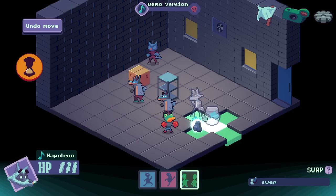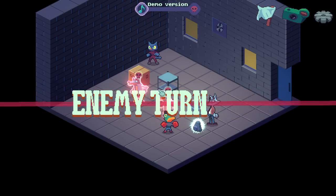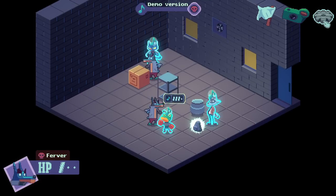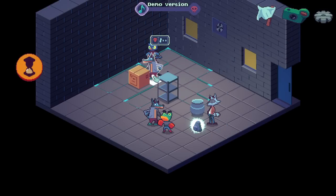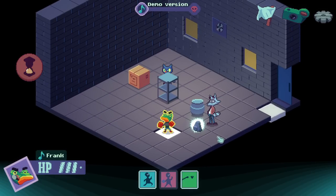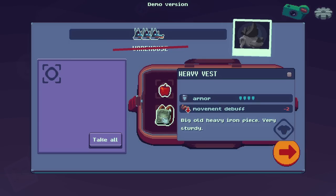Can you swap with a backpack? Nope. I think I'm probably just going to be done and take the one hit. He didn't want to come get the free frog. I think I saw enemy turn speed — let's go for fast. The fact that you have to move all of your movement and then make your attack means we gotta be very, very specific.